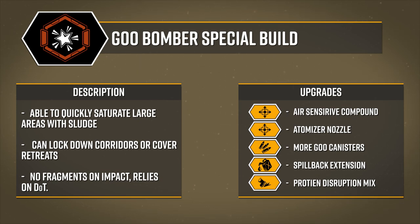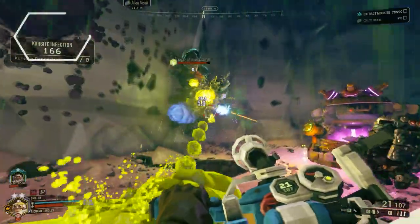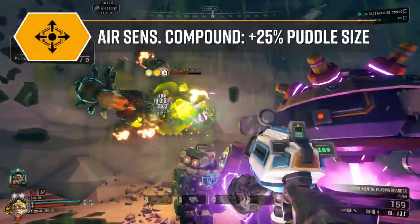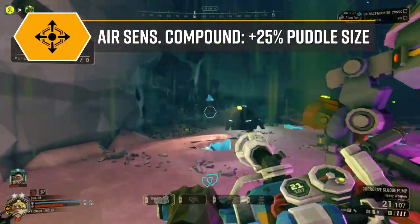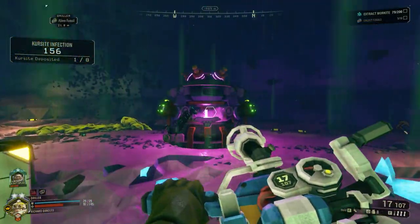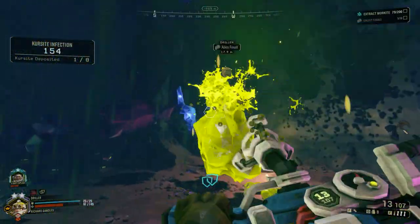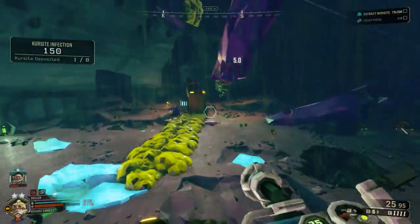With the Goo Bomber Special you also get a 33% longer fragment puddle duration and increased fragment count on using the charge shot. The only major downside is that the sludge will not explode into fragments upon impact. In tier 1, we will use air sensitive compound, providing larger puddles, allowing you to drench more area in corrosive sludge. The other upgrades in this tier are of marginal utility, as your magazine size is already large enough and you aren't generally trying to hit moving targets, so the increased projectile speed is of limited use.